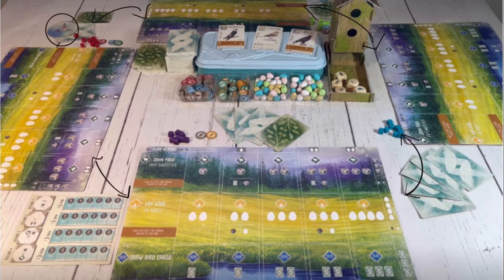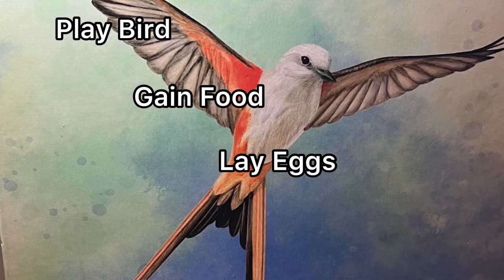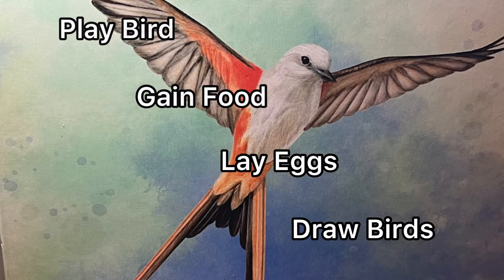Starting with the first player and going clockwise from there, players choose one of 4 possible actions: play a bird, gain food, lay eggs, or draw bird cards.